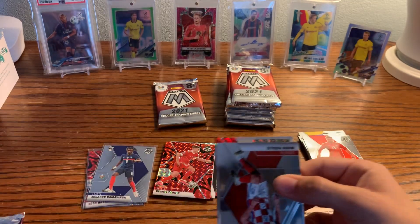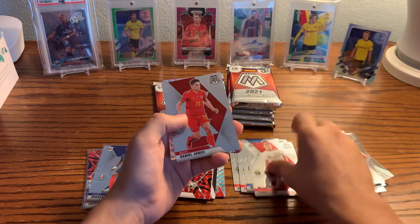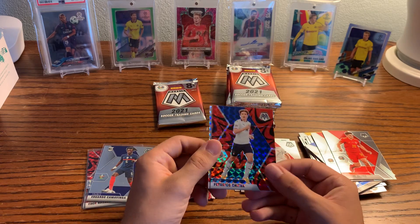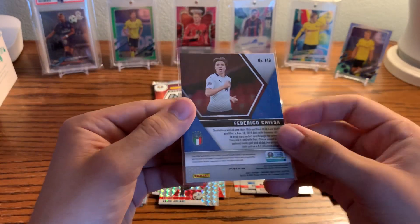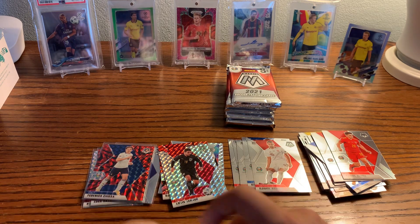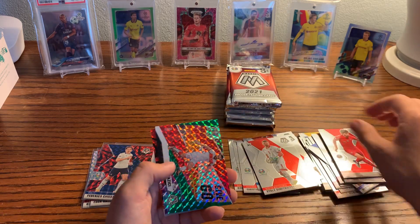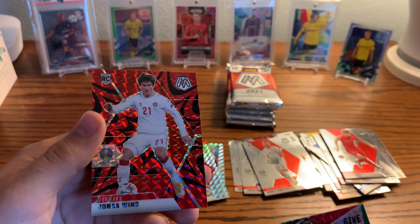Almost dropped that pack. Hopefully we can pull an autograph or a numbered parallel, but the way I've been talking about it, it'll probably be nothing. Daniel James, Shab for Austria, and a Federico Chiesa — a nice one to get, he performed very well at the Euros. Red reactive. It says 'Prizm' on the back — obviously these aren't numbered. For the fifth pack — halfway through now — these packs open up relatively easily. A lot of rookies in that pack: Eze, Olsen, Tonali, a green Give and Go of Yusuf, Yazici, and Jonas Wind from Denmark.